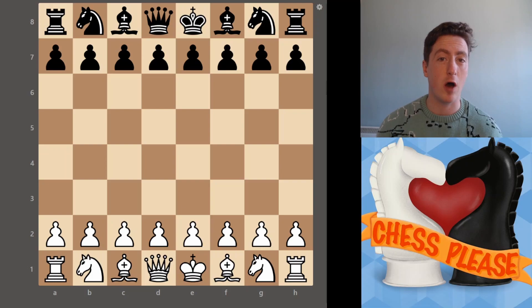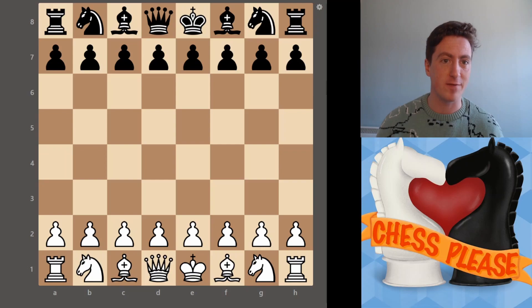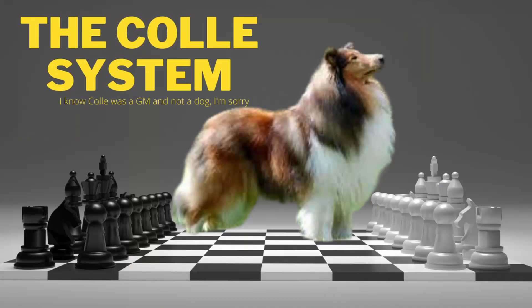Hello and welcome to Chess Please, I hope you're keeping well. Today we're going to be covering a very fun, very easy to learn opening with white, opening with D4. I know what you're thinking — D4, fun, explosive opening — doesn't really fit, but we're going to explore the Colle system and prove you dead wrong. Let's jump in.